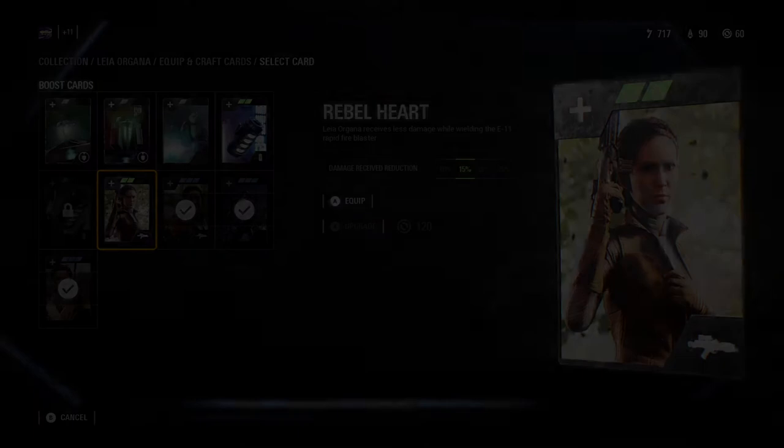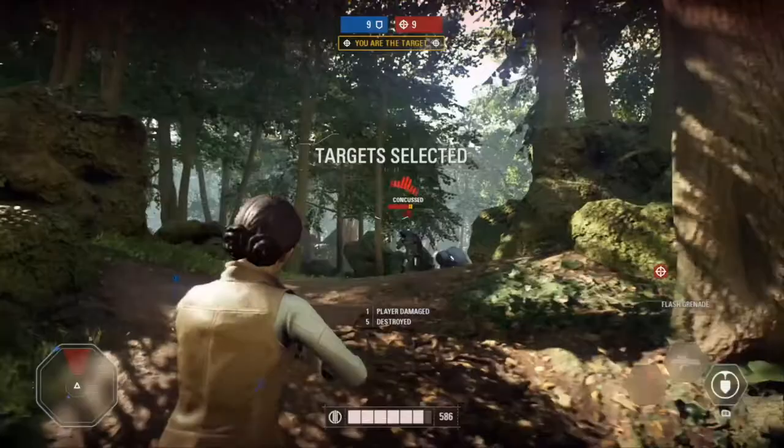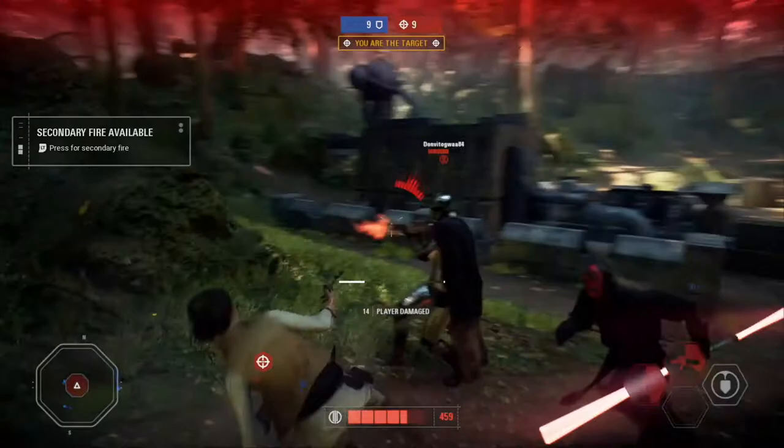If you don't want to equip this card, I highly suggest putting in Rebel Heart. If you already had that in, then put in Relentless Firing. Now onto some strategy. When approaching one or more enemies, do the same you would with Han Solo — throw your flash grenade to start out with, then keep firing your defender pistol, and evade when necessary.